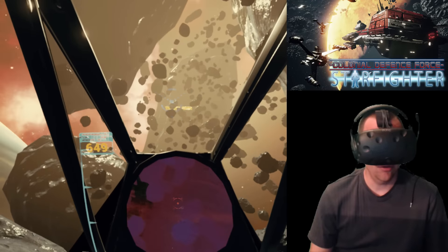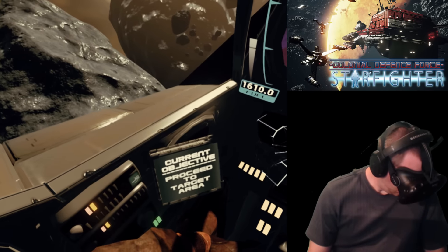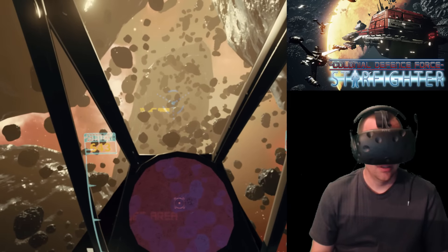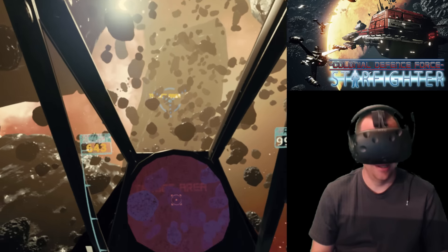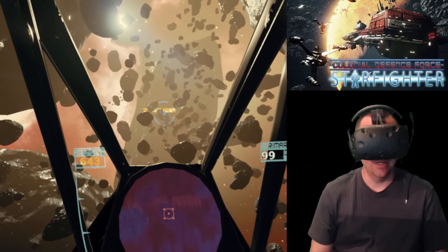Can we shoot the asteroids? Blow them up? Oh, look at those missiles! Current objective: proceed to target area. Look at these little readouts and stuff — this is awesome. That sun is bright. Don't look at the sun. This is pretty easy so far — so far there's been no asteroids in the area.